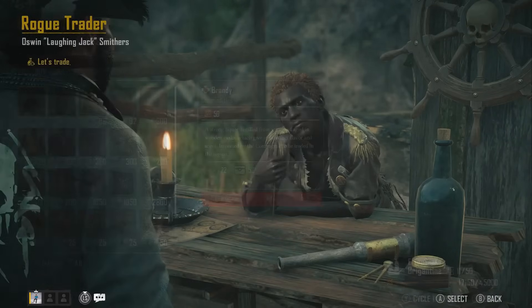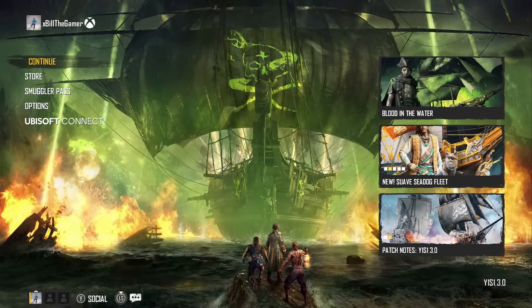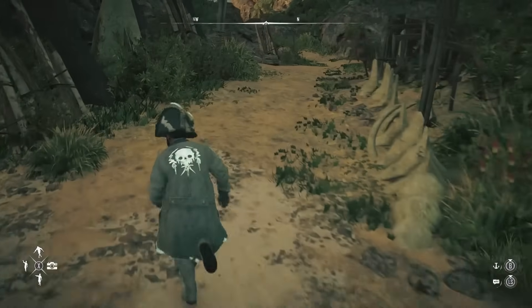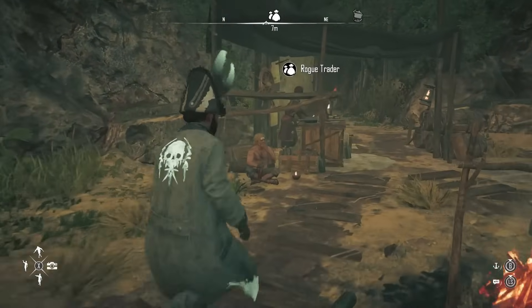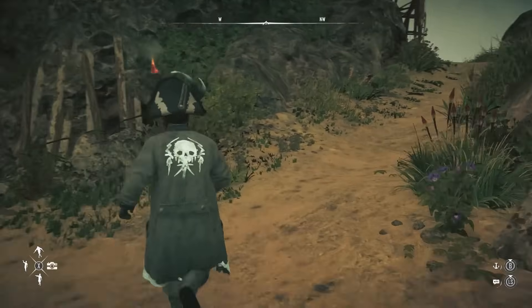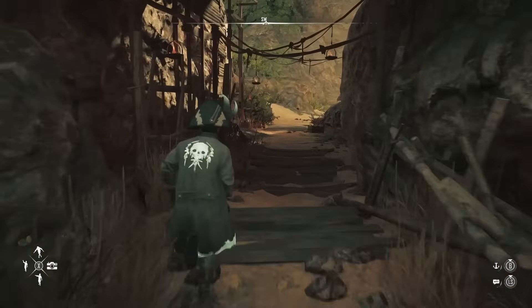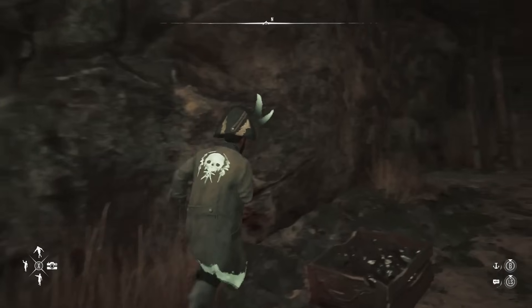If you quit to the main menu and wait 30 seconds, then go back into the game, you'll spawn back at Dutchman's Camp with a different rogue trader. Speak to this person, go to 'let's trade,' and you can buy another 15 paintings. There is also another spawn location up at the little camp area on the island.